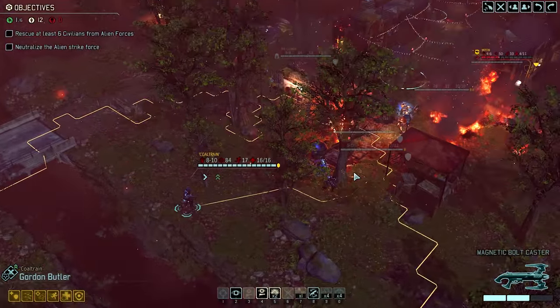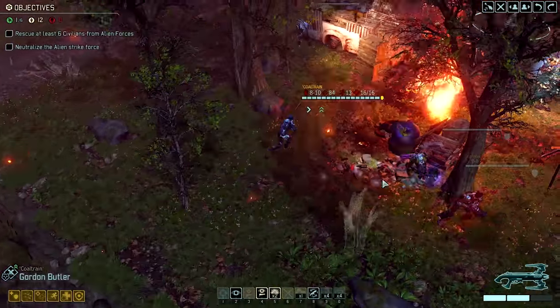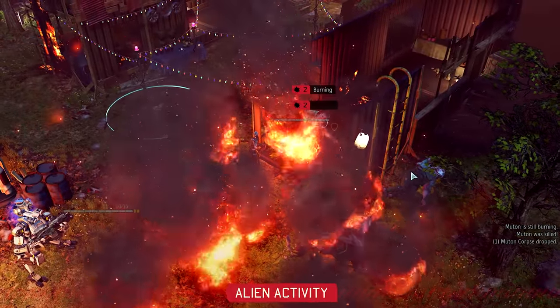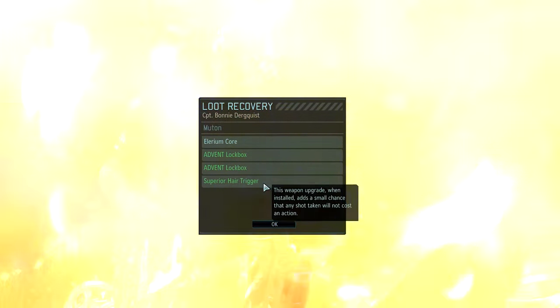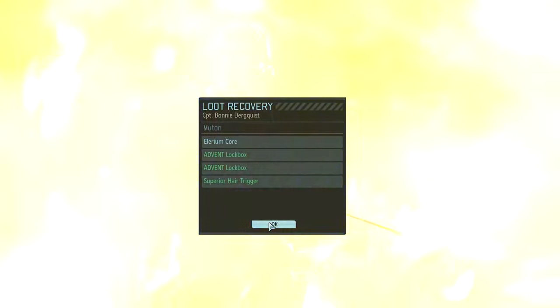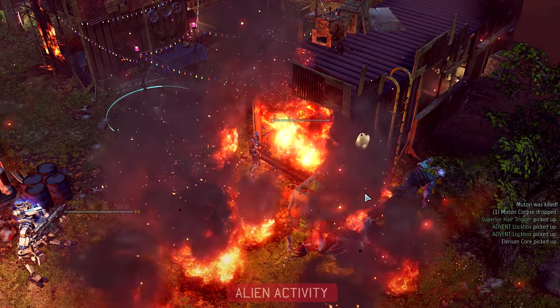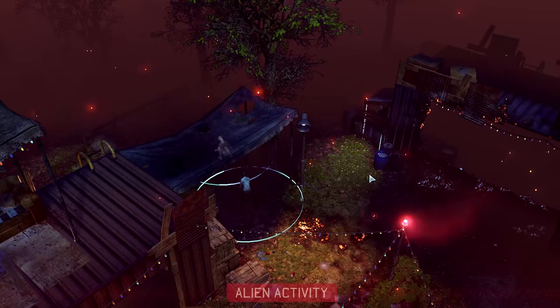We still got Gordon, but he's too far away to actually do anything — he can move, and that's about it. We saved a civilian. He died — superior hair trigger, lock boxes, and Elerium core. Nice. Not explosive, unless you want it to be.